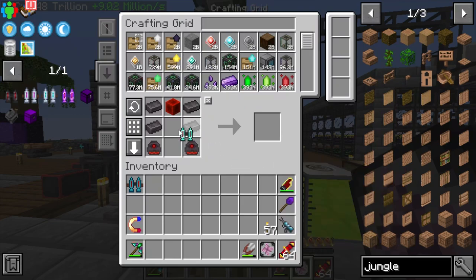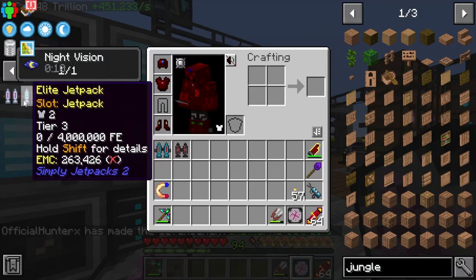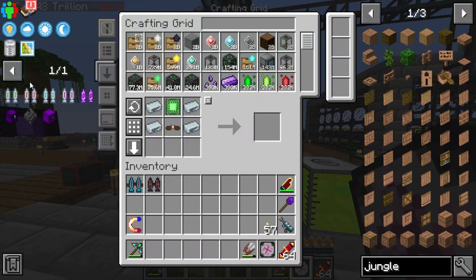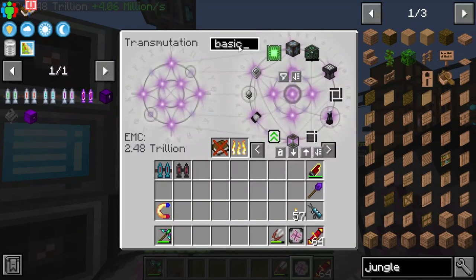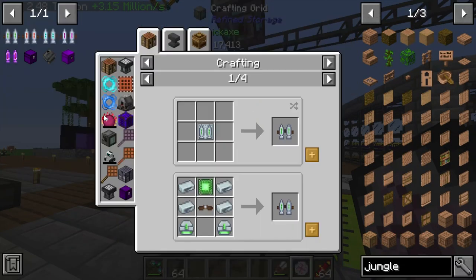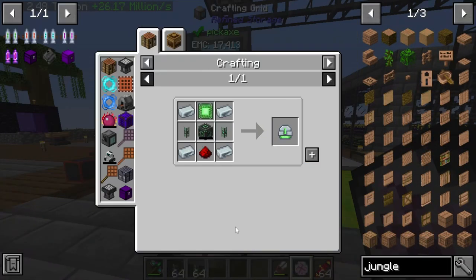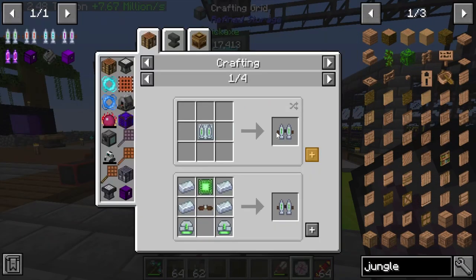We will be using the Netherite jetpack later. Now we need the Ultimate and Elite Mekanism jetpacks. This might get tricky because we need all the cells. I realize I didn't teach the cables — I only taught the ultimate cables. That's really awkward. I'm probably going to have to go down and craft all the cables.